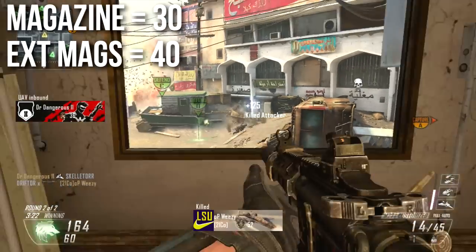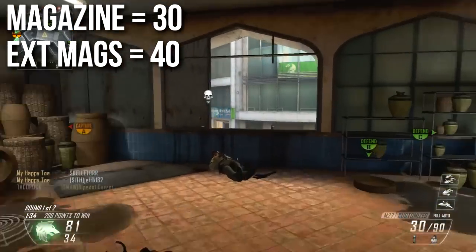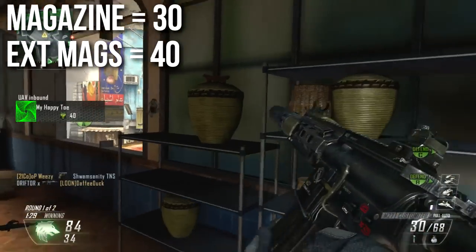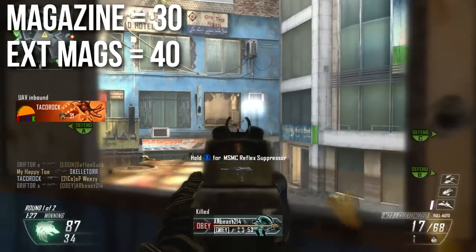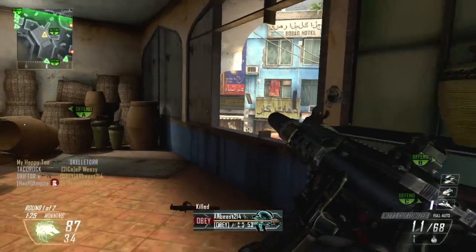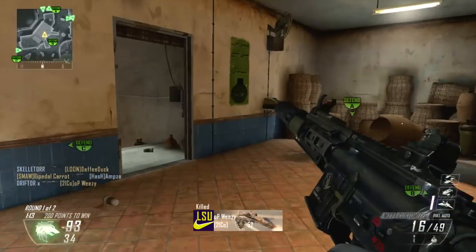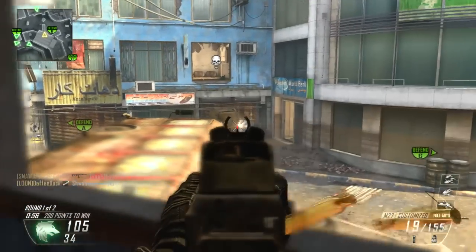Magazine count is again very normal — 30 rounds in the magazine, and you slap extended mags on it, it goes up to 40. Nothing particularly special about that, but I should mention that since this is a low damage weapon and it takes a lot of shots to kill, you'll burn through your magazine extremely quickly. You're going to be reloading a lot with this weapon, because it's usually going to take at least four to five shots to kill, not including the ones that you've missed.